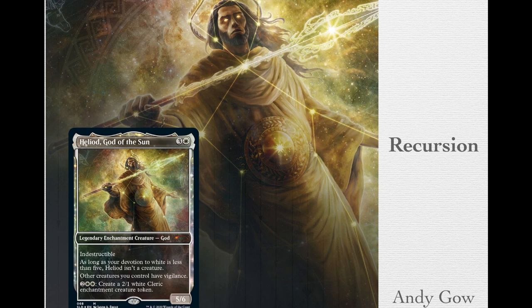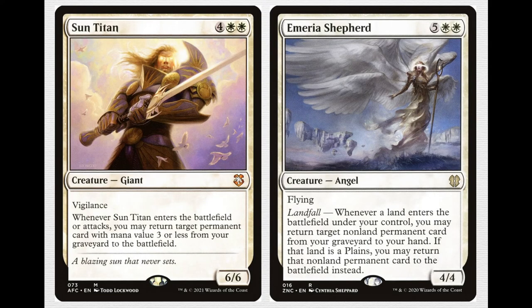Now I want to talk about Recursion. Recursion in commander decks is always good to have — maybe not too much, because people run graveyard hate — but it's important to be able to get your stuff back. There are two key pieces: Sun Titan — a 6-mana 6/6 Vigilant Giant — when it enters the battlefield or attacks, you may return target permanent card with mana value 3 or less from your graveyard to the battlefield. And Emeria Shepherd — a 7-mana 4/4 Flying Angel with Landfall: whenever a land enters the battlefield under your control, you may return target non-land permanent card from your graveyard to your hand; if that land is a Plains, return it to the battlefield instead.